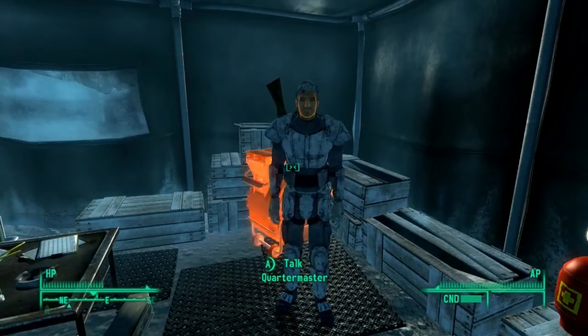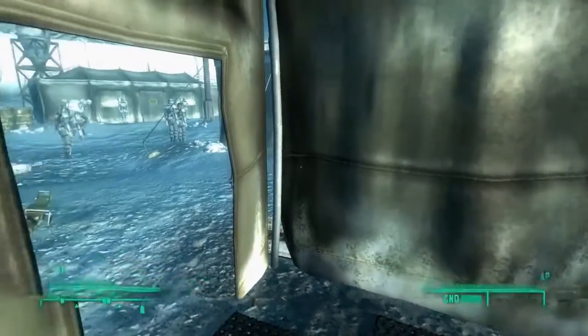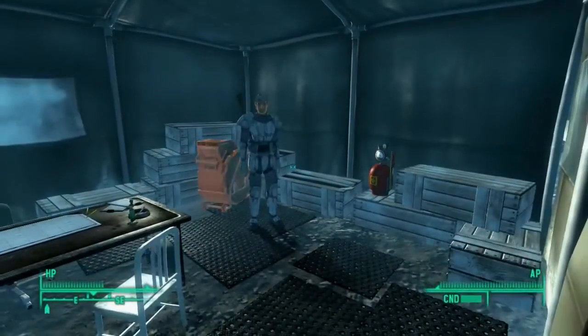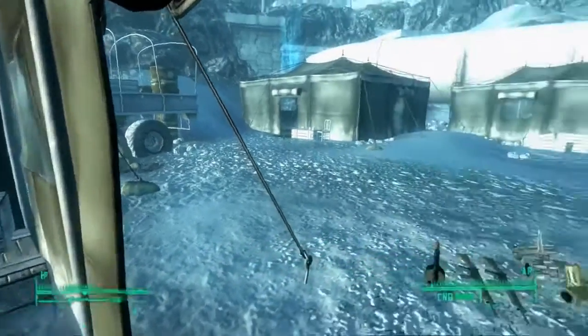Welcome everybody to Coyote Wild Let's Glitch, I'm Virgil. Today we're going to be doing another Fallout 3 Operation Anchorage glitch. This one is how to get the Chinese jumpsuit, basically General Jingwei's uniform.